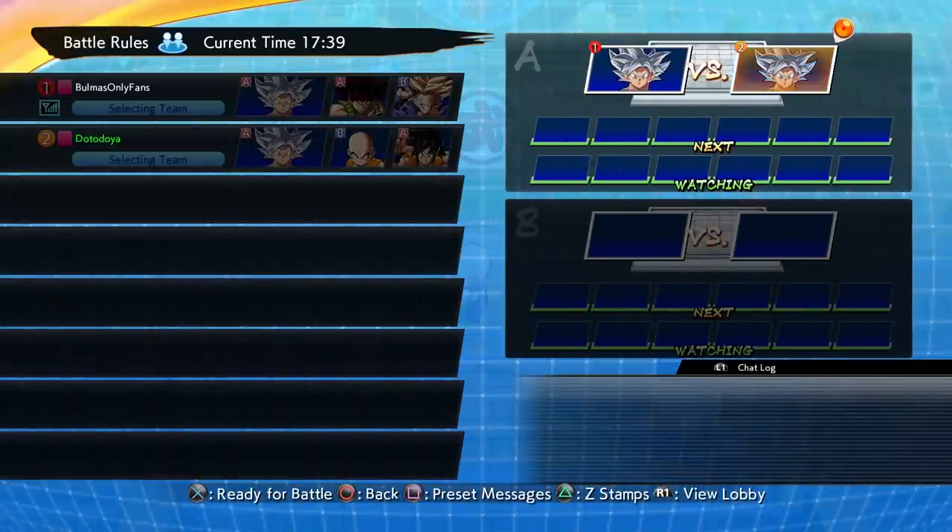How's it going, everybody? Datodoy here, back with another UI Goku video for you all today. This one is going to be pretty exciting because what happens when you take two UI Goku players that are both in the UI Goku rank in Dragon Ball FighterZ and put them up against each other? I am, of course, talking about Lotus Asakura, who has joined me here today in the ring match.